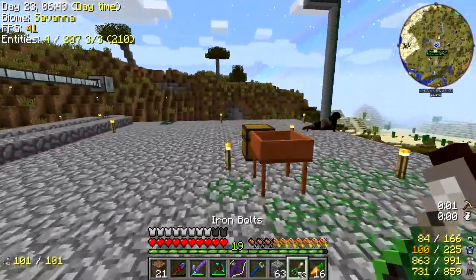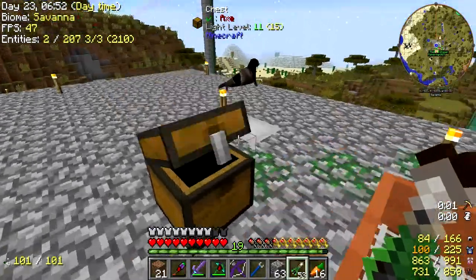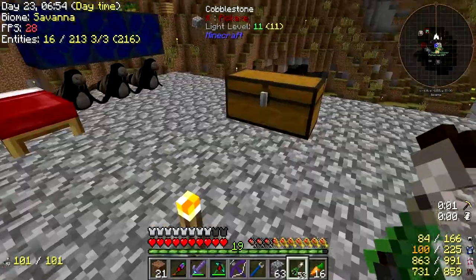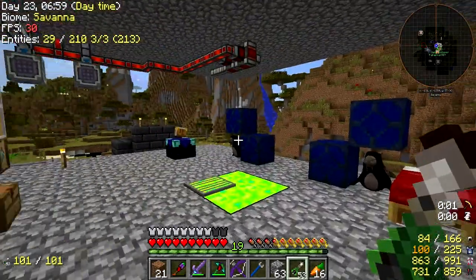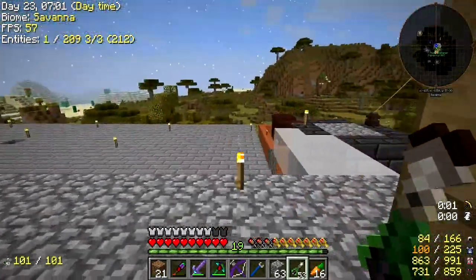I've got sand and clay, sand and stuff, so I can do it easy enough. Pop it in here for now. I'm making a bunch of random casts — I've made one for gears and one for gems so far.